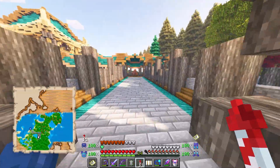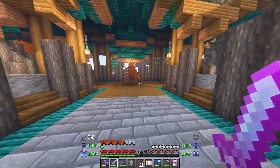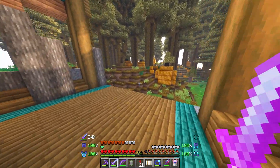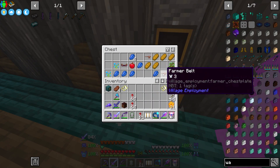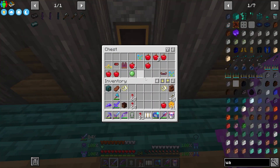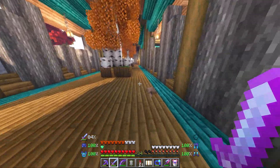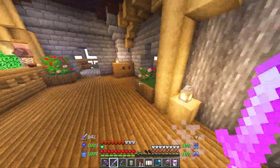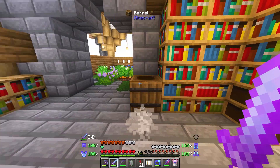If you were to stumble upon this thing early on — I said this last time — this would be crazy. This could be your base early on. There's literally nothing in the chest for me to take, but there is still a lot of stuff. Actually, I don't have the librarian hat — I am still collecting all of the villager tools and items.